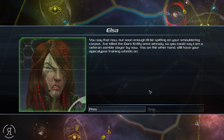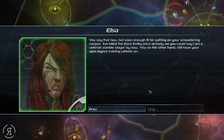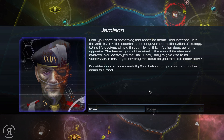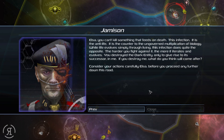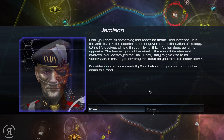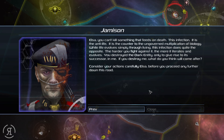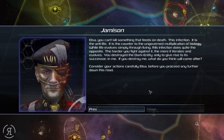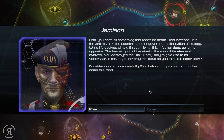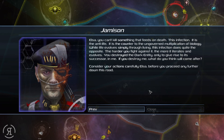You say that now, but soon enough I'll be spitting on your smoldering corpse. I've killed the dark entity once already, so I am a veteran zombie slayer by now. You can't kill something that feeds on death — this infection, it is the anti-life, the counter to the ungoverned multiplication of biology. The harder you fight against it, the more it iterates and evolves. You destroyed the dark entity only to give rise to its successor in me. If you destroy me, what do you think will come after?